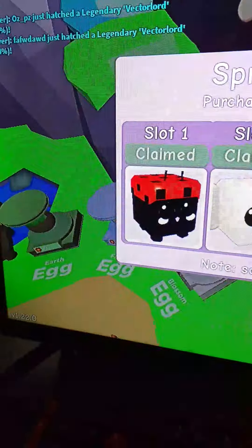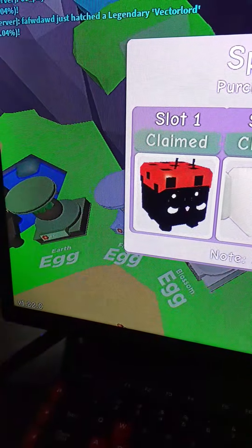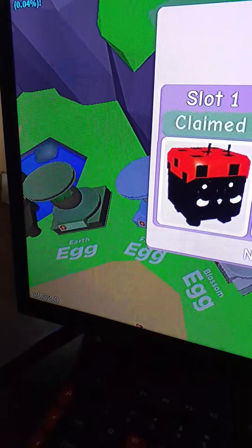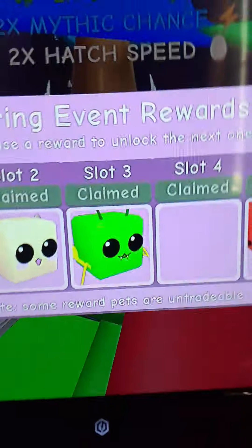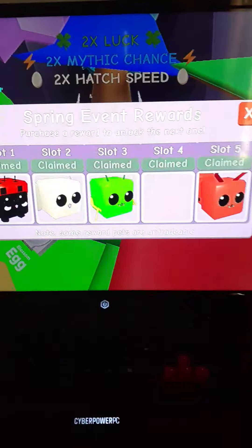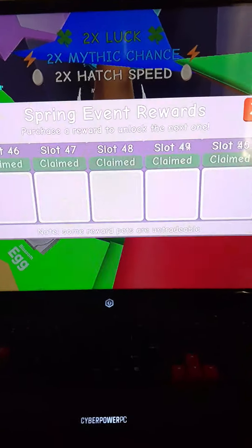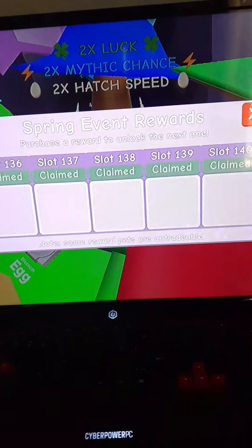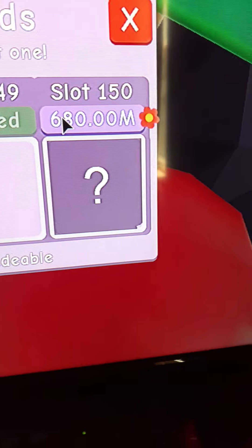So I've completed all of this — hold up, there's an ad. So as you guys know, there's a scroll all the way to the end. I wish there was like a jump-to-last-claimed button or something. 680 purchase.